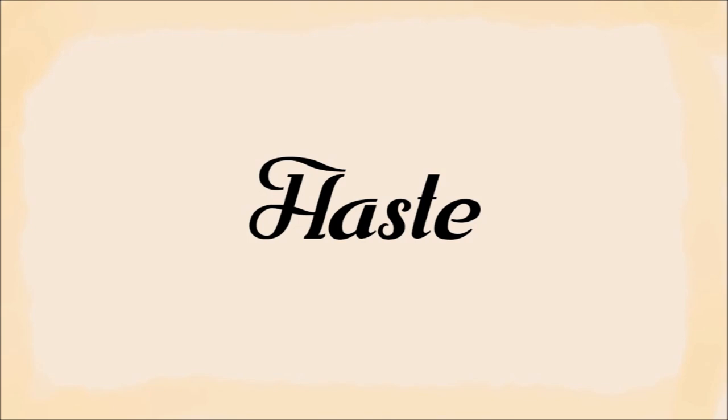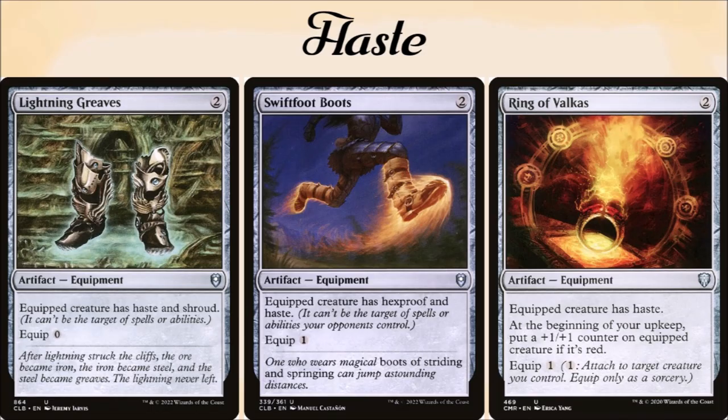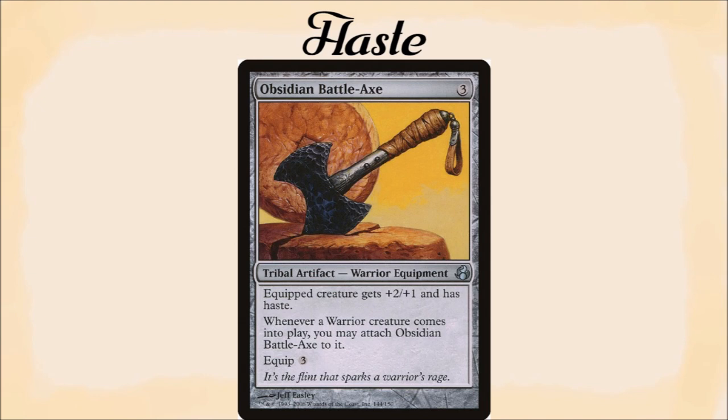The second main thing needed is ways to give Baldin haste. This may have been an issue I had in testing, or it's just something I predict will happen — I don't quite remember. However, the addition of new haste cards definitely helped the deck run better in the admittedly single 1v1 game I've run with the new cards. My version of this deck runs the staples Lightning Greaves and Swiftfoot Boots, as well as the cheap-to-cast and equip Ring of Vulcus, and the really fun Obsidian Battleaxe — as Baldin is a warrior, it will auto-equip to him, which is really nice.